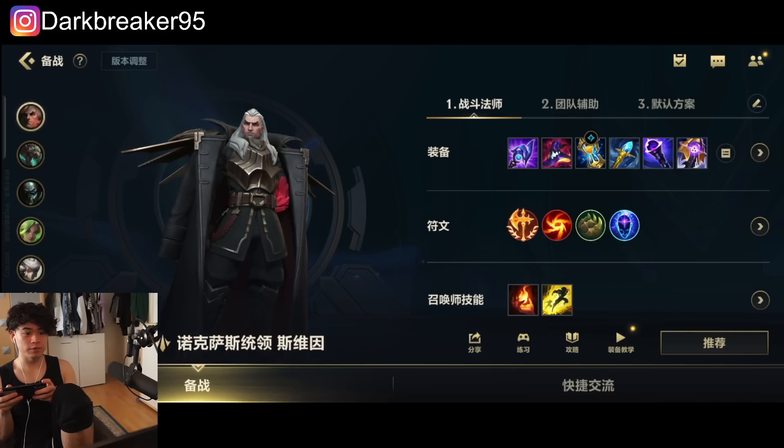Oh, crit Jayce with Collector and Essence Reaver — Essence Reaver is updated now. Collector gives you armor pen as well. Actually this build isn't bad: Manamune, Collector, Essence Reaver — my man is five items fat and has so much crit rate. I just nuked them — did you see that AP nuke?